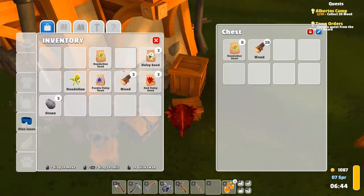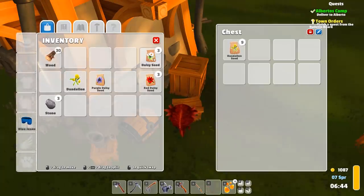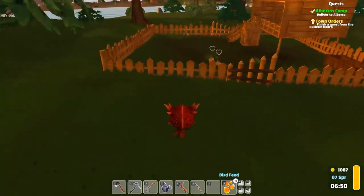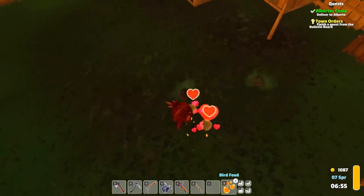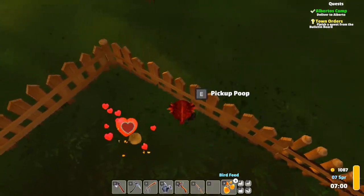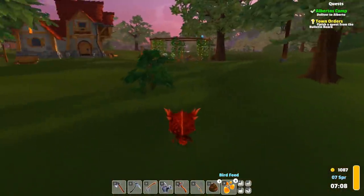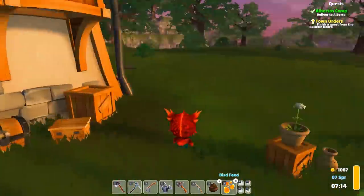We do have to go feed our chickens. Let's go feed them and then we have to go explore. Oh, do we have poop? Yes — hello poopsies! Pick up poop. That can go in here for sale — maybe we can sell the chicken poop.